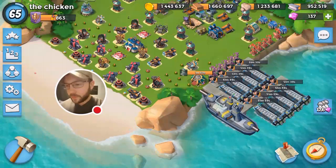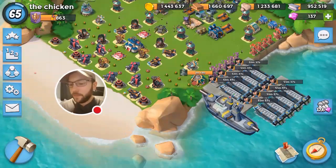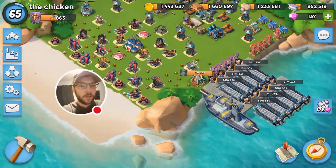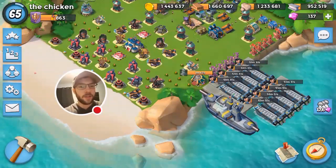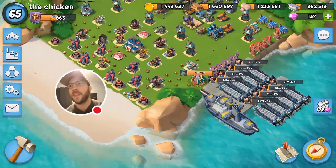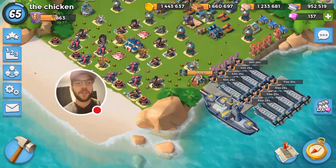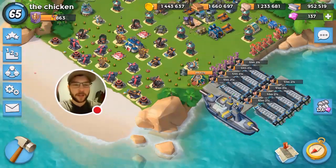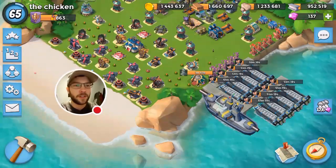It looks like when Zookas walk through the barbed wire they slow down, so an extra smoke and a medkit seems like all you need to get through it. It's not impenetrable. That's my quick thoughts on that, and we'll see you in a second for the next operation attack.